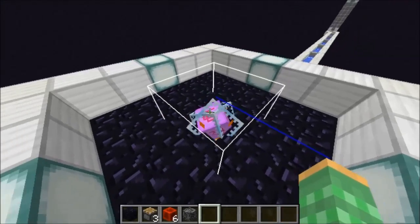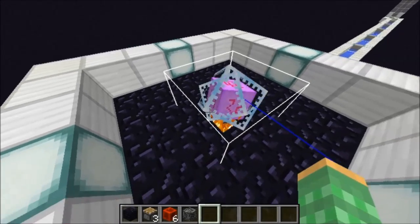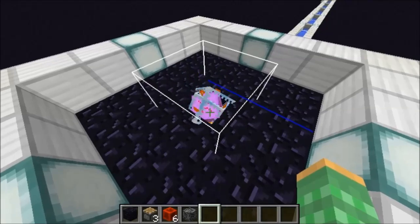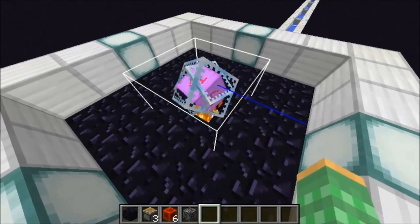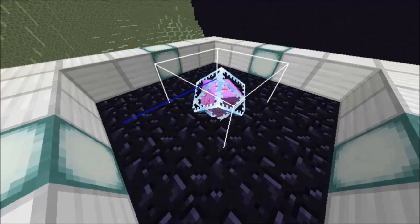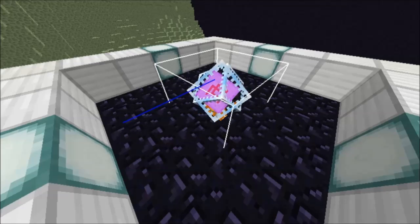Since the ender crystal will constantly place a flame block underneath it, when placed inside the obsidian platform, the flame will replace any obsidian placed in this area when the platform is refreshed. So if you drop in a gravity-affected block like sand into the entrance end portal, it will be set in the center of the obsidian platform. But since there is no obsidian to hold up the sand, it will drop through the flame.